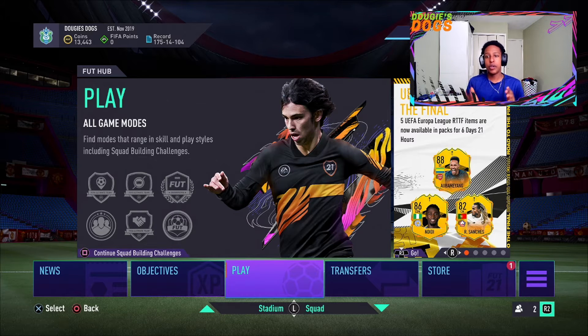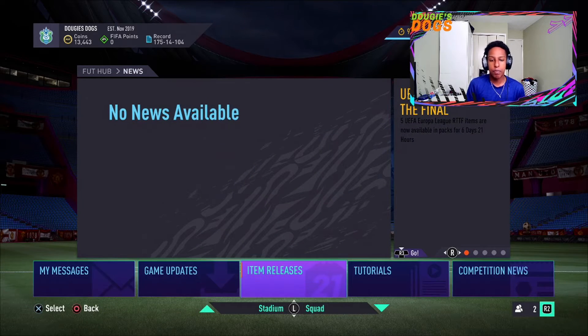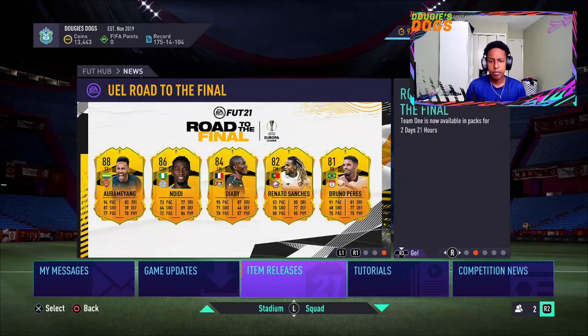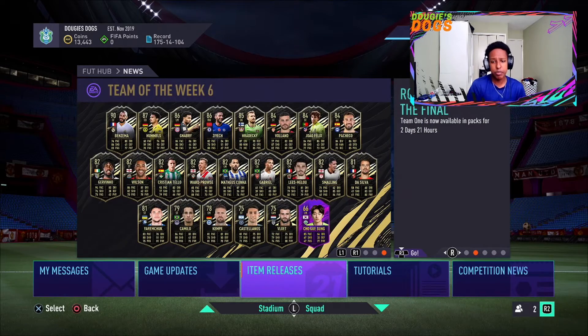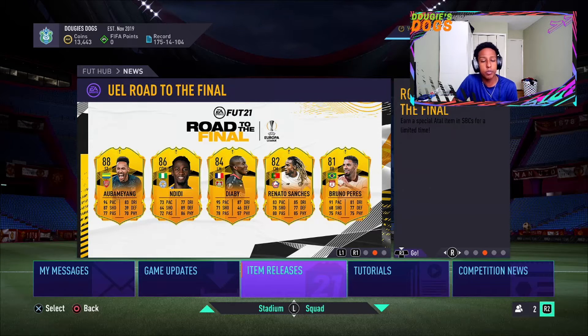Welcome back to the channel. EA have released a brand new Road to the Final Europa League squad. The squad looks really nice — standout player is obviously Aubameyang, but Renato Sanchez looks really good also, almost like his Team of the Week card which went for a lot. Even the right back Bruno Perez looks decent with 91 pace. Diaby has 90 defending for a CDM this early in the game, which is huge, though his weak foot and skill moves are probably terrible.